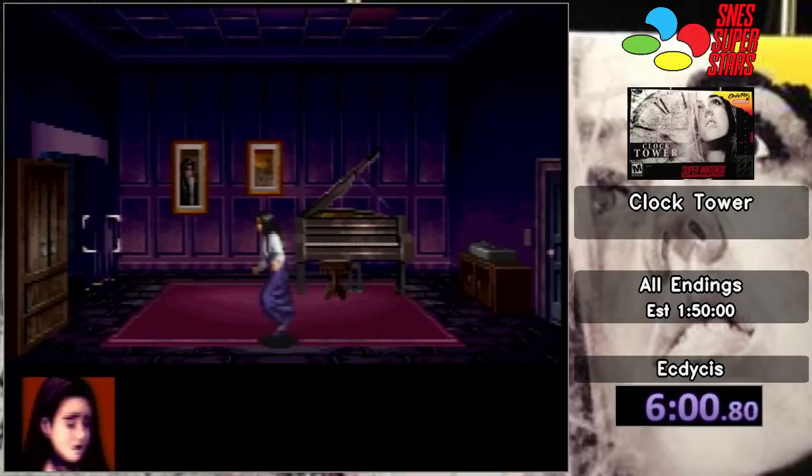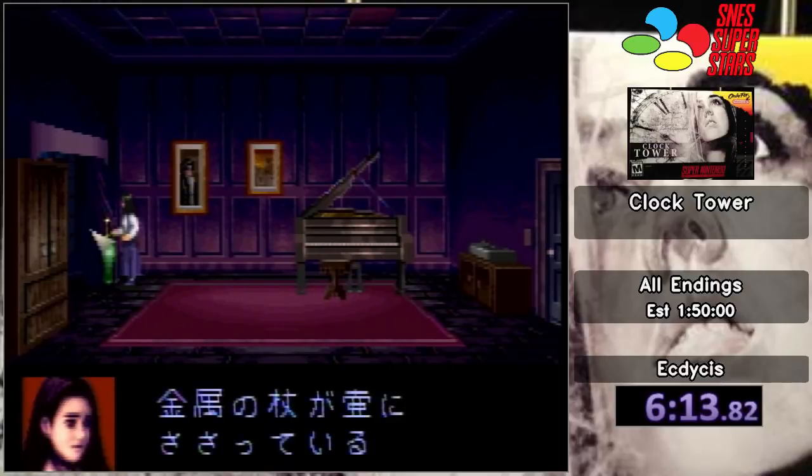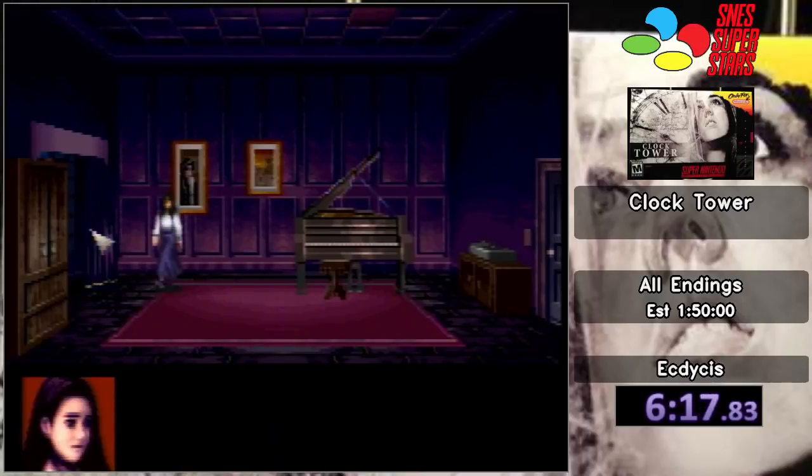This is the other room we have to find. In order to beat the game, you need one of two items: either the demon idol or the staff. The staff is bad because Jennifer natively does not know how to use a staff. Now if you're wondering how in the world does a 14-year-old girl know how to use a demon idol — I'm pretty sure if you ever talk to any 14-year-old girl, they have expertise in demon idols. Trust me.